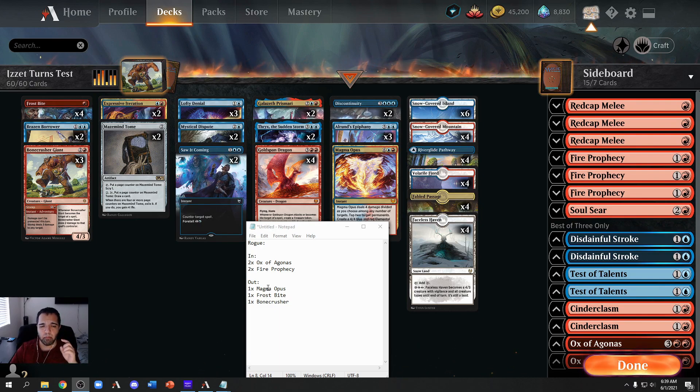Cards I take out: one Magma Opus because you're usually discarding it to feed your graveyard and create a treasure. Creating a treasure is great because you can cast Discontinuity, Alrund's Epiphany, and dragons sooner — but we don't want to be feeding a graveyard. Also cut one Frostbite and one Bonecrusher. Frostbite only does two damage without three snow lands, and Bonecrusher only does two damage. I want to keep threats in so I didn't cut two Bonecrusher.